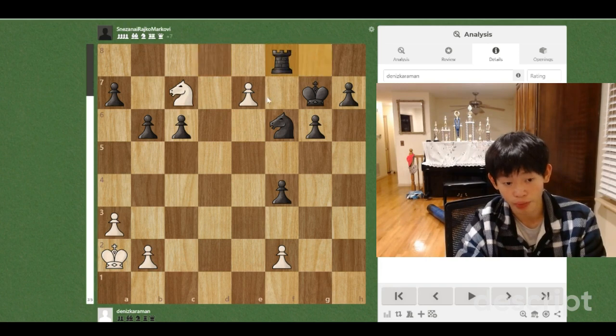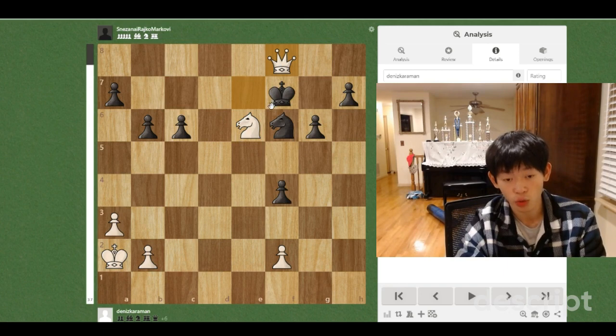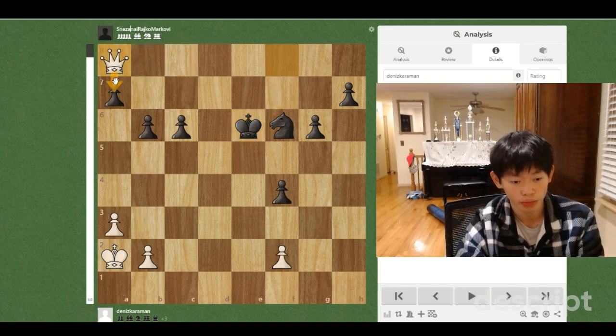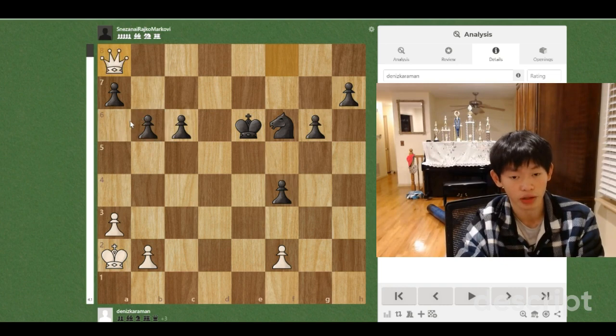So if Black takes, we also have Ne6 check here. The idea is that after Kf7, we take on f8 equals Queen, and after Kxc6, we should be quite easily winning here. After, let's say, Qa8, attacking these two pawns and winning one of them, all the other pawns will fall as well on the queenside, and then we can promote this pawn easily while using our queen to stop Black from promoting the kingside pawns.